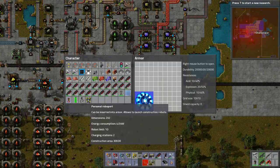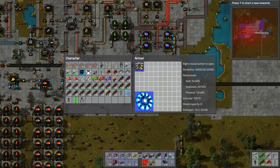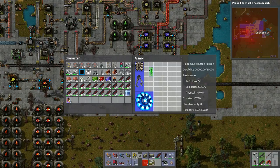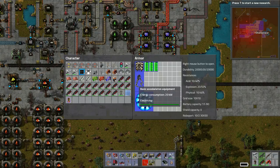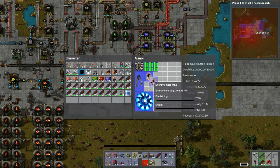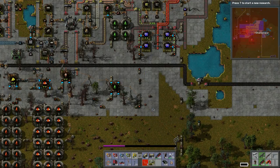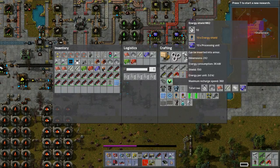Let's right click - ooh! Let's put that in place, put that in place. Let's put this there, let's put some storage up, and let's do some shields. Perfect, perfect. Excellent - look at that! Now what do we need? Some energy shield mark 2's, some more batteries.